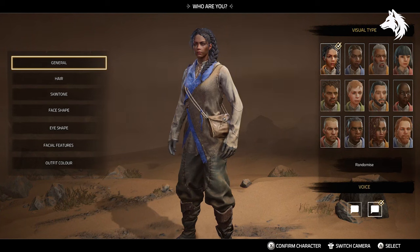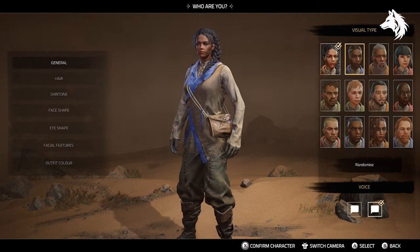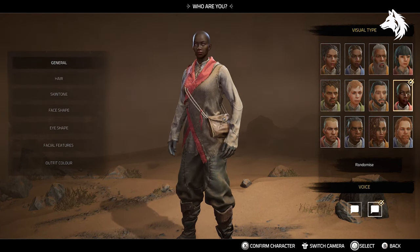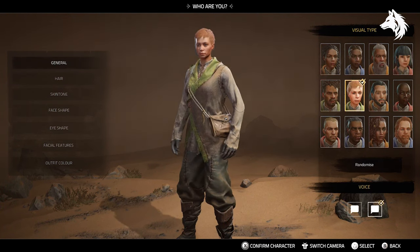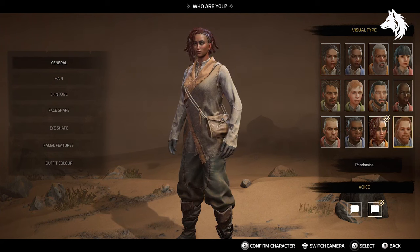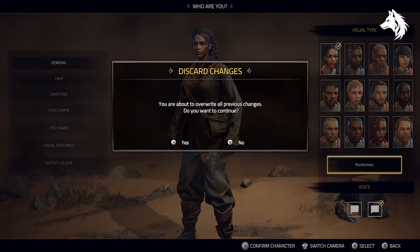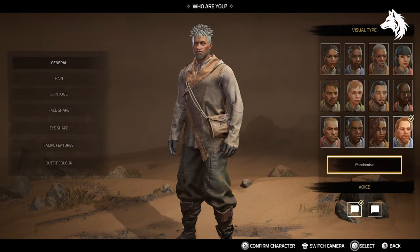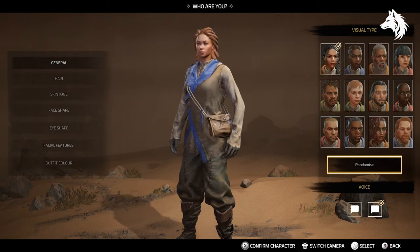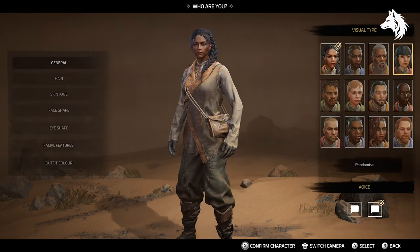Starting from the very beginning: character creation. The game has a character creation but it's a very basic one, choosing from a list of 12 presets — male and female — and you can customize basic things like hair, face shape, eyes, ears, and nose, or just hit the random button. It's something the game could have spent a little longer on making your character more unique, though I realize it might be a bigger deal for some players.